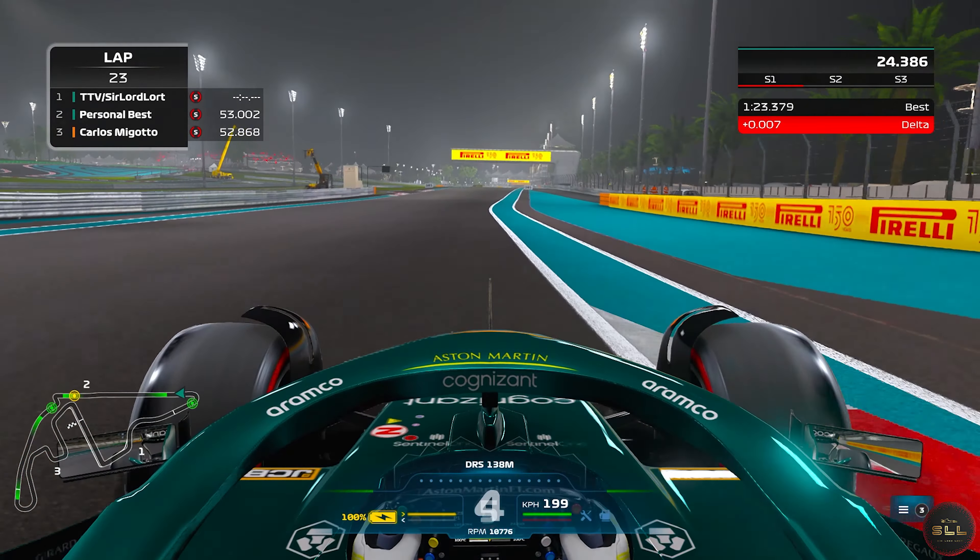Remember the DRS and then down to turn 9, which is a long left hander. Brake just after the 50 meter board goes out of view, then go down to 5th, where you want the throttle to be around 80–90% through the corner, and then just full throttle before hitting the exit kerb.